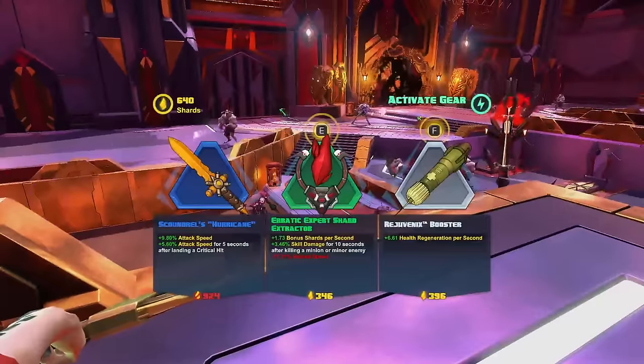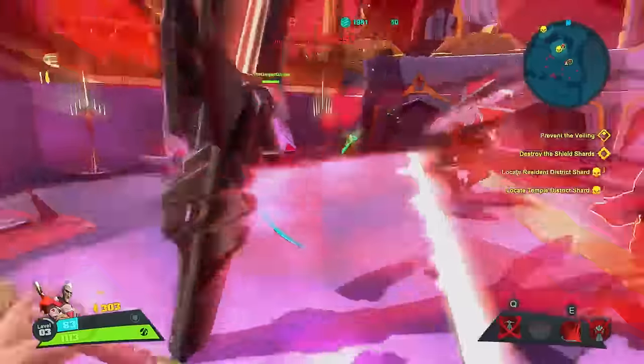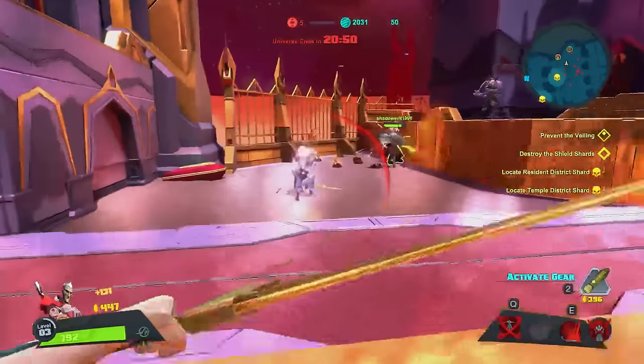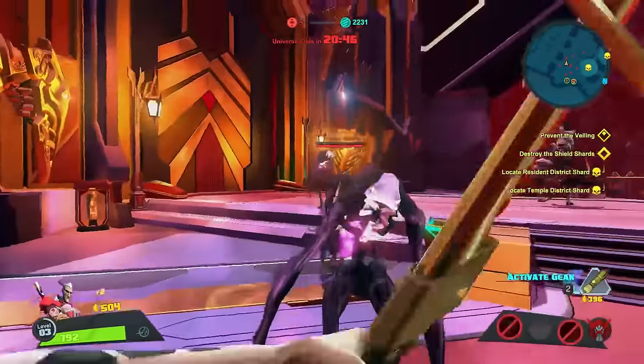His passive, Genetic Siphon, is going to provide him with a small amount of lifesteal for his melee attacks and his abilities. This basically means that Wrath is going to heal for a small percentage of the damage he does. This will provide a little bit of sustain if you do not have a healer on your team or any health regen.